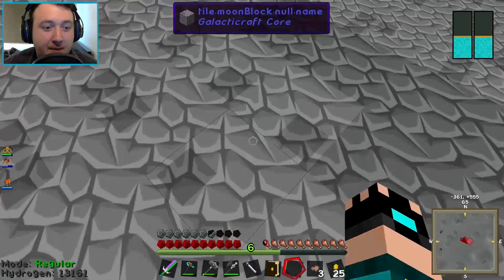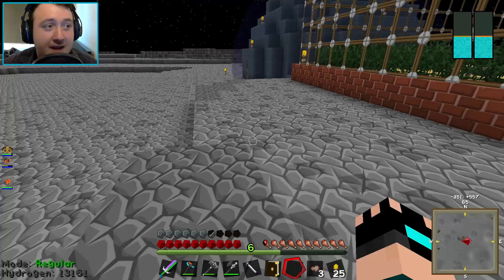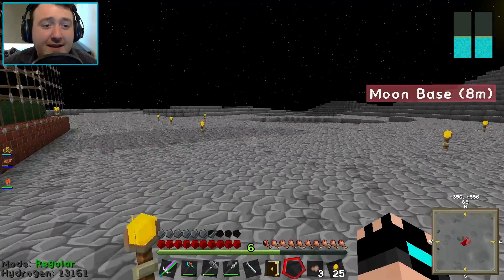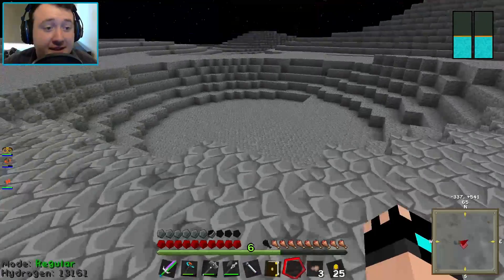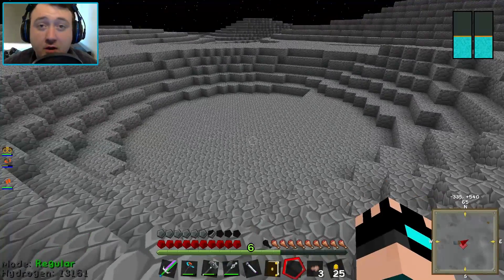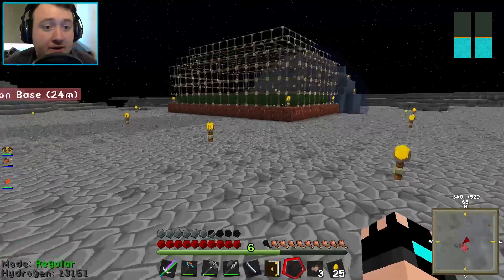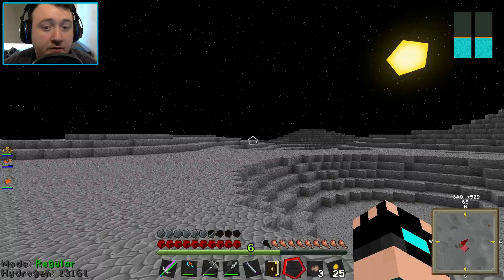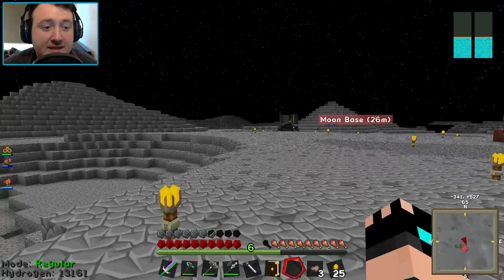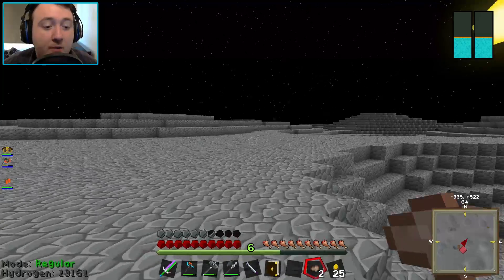I also hear a zombie or something — it must be underground. Maybe the moon dungeon's below us, that'd be convenient, but I don't think it is. Apparently the entrance to the moon dungeons is an absolutely massive crater, kind of like this but with a big hole in the middle you can go down. So we're on the lookout for one of those, on the lookout for a village, and we're going to go harvest our first lot of meteoric iron. The best approach is probably just to head out in one direction and keep going.